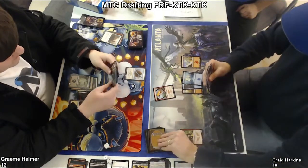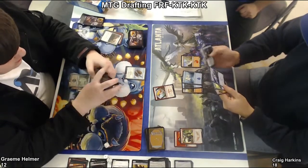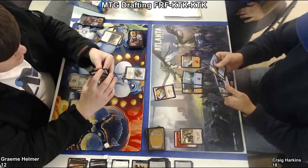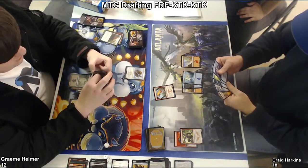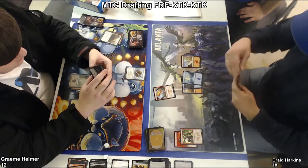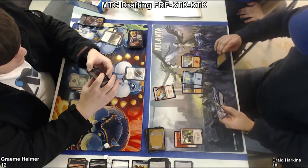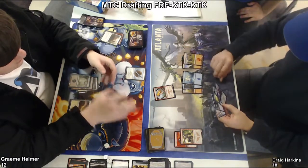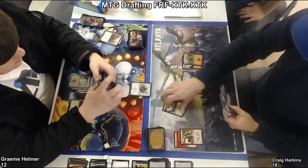Graham's not attacking with his Skirmisher, so I wonder if that means he's got a Rush of Battle that he's planning to use. Rush of Battle's a sorcery. What would he have that he wouldn't attack with? There has to be some kind of combat trick. I guess he could have a Feat of Resistance? Yeah. Craig still hasn't drawn his white source, so he's gonna block. Leaping Master's only a 2-1, so he's just gonna trade.